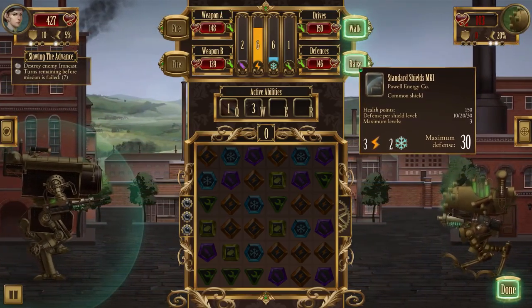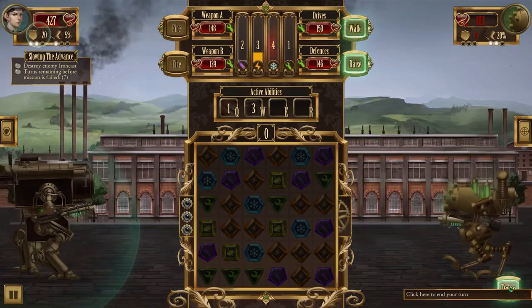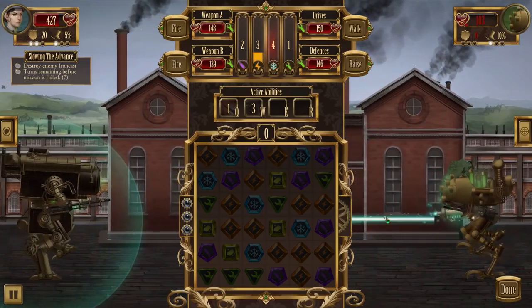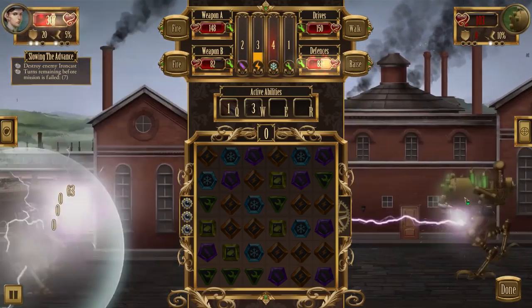I need to raise my shield again next turn. So upset that his shield is coming back up. We'll have the Dunren Rocket Pods ready to go though - that's something at least. Let's just take the damage hits right now and keep attacking.